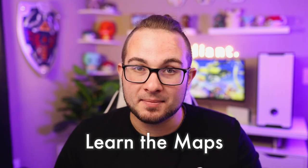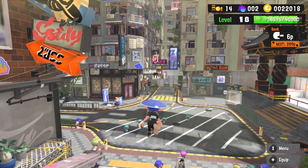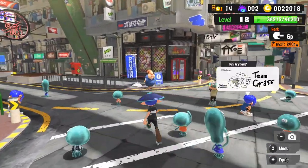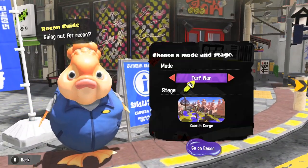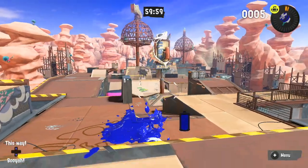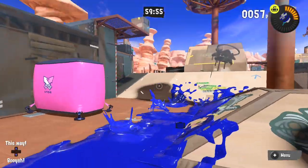It's also very important to learn the maps. Learning maps is crucial to winning in Turf War — some maps have areas that can't be inked at all, and wasting time there could cost your team the round. To explore maps freely, go to the square, speak with the recon guide staff, select your game and stage, and you'll have free range to learn it solo. Then you'll know exactly what you're getting into in the heat of battle.